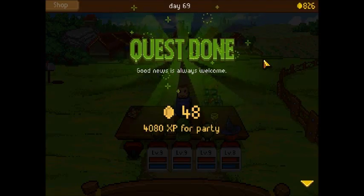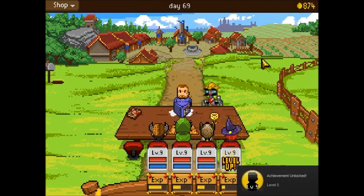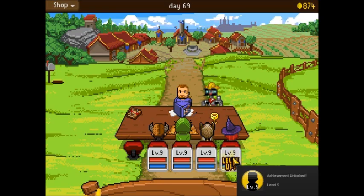Quest is done. Achievement unlocked, level 5. Which skill should I upgrade? Fireball is pretty damn useful, I'll go with it.